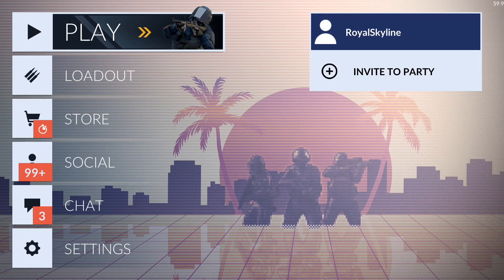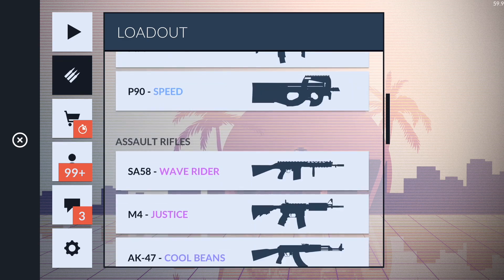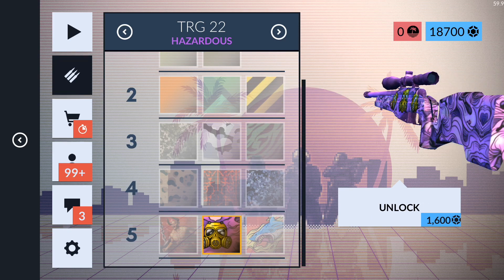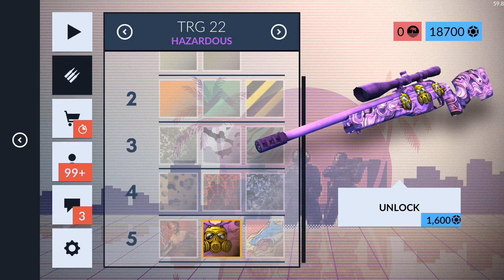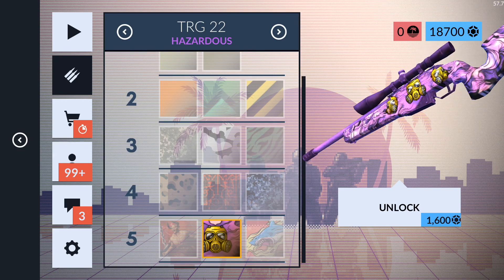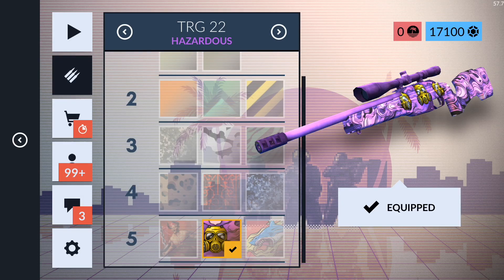I'm going to go ahead and get the brand new TRG skin. I'm going for Hazardous — it looks cool. I know people like Shark Attack but Hazardous, man. It looks a lot more classy. Shark Attack looks kind of like a toy water gun. Hazardous looks just way more cool. Let's go ahead and buy this — 1,600 tokens. Done. And yeah, we didn't get a single TRG skin from all 80 cases.